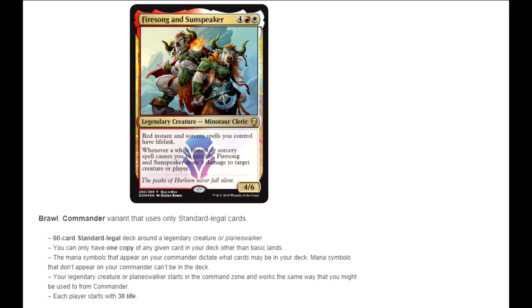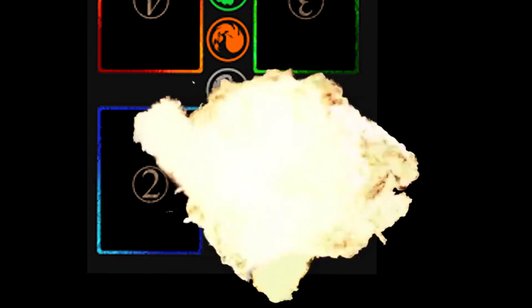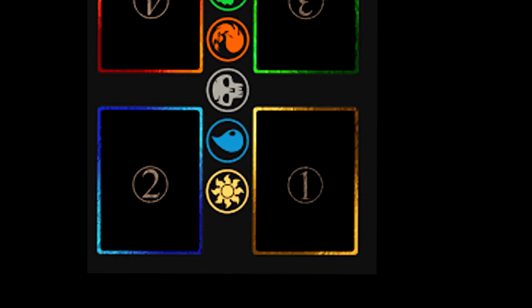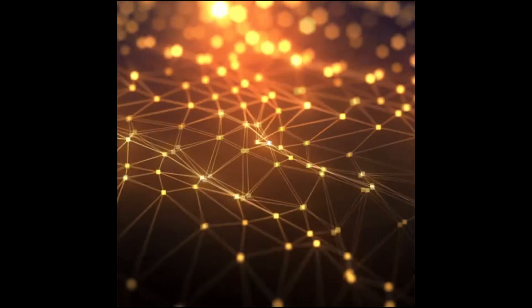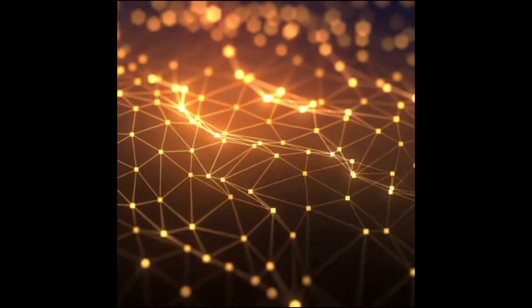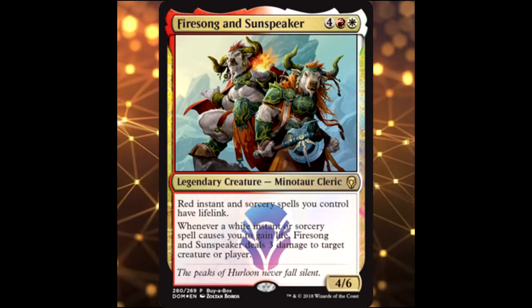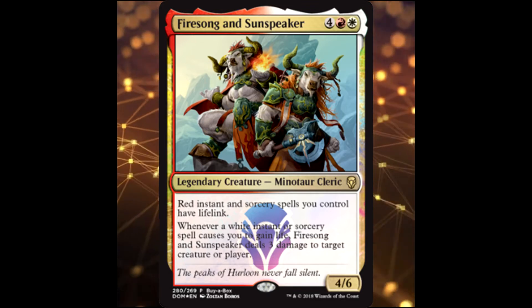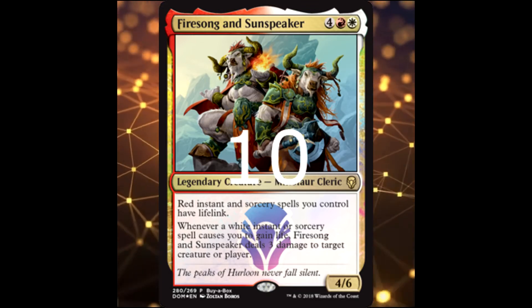Like in Commander, your legendary creature or planeswalker starts in the command zone. You may play it for its mana cost and put it onto the battlefield. When it dies, you can either put it into the graveyard or back into the command zone. Each time it returns to the command zone it gets a command counter, and for each counter it costs two more colorless to cast. So Fire Song and Sunspeaker costs six — the first time it dies it costs eight, the second time ten, and so on.